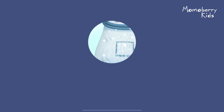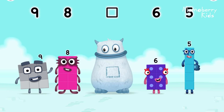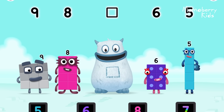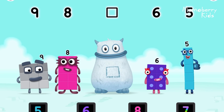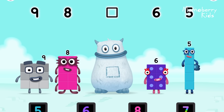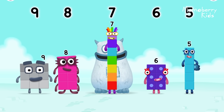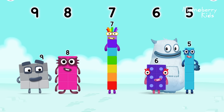Yum yum — here comes Big Tum! Find the missing number to reveal who's inside Big Tum's tum! Nine, eight, yum, six, five, yum yum — who's in my tum? Drag the missing number to the square gap. Why don't you choose a different number? Yum yum — who's in my tum? Seven was in my tum! Yum yum — well done!